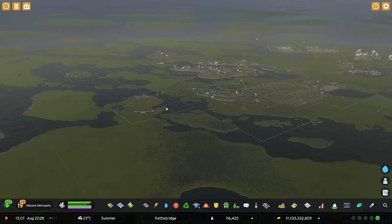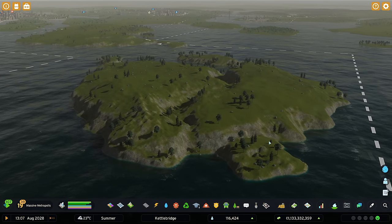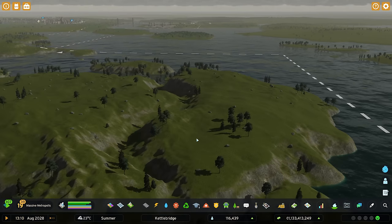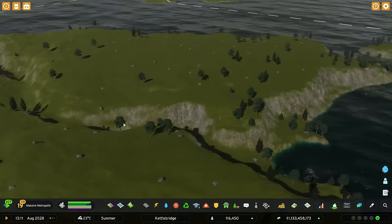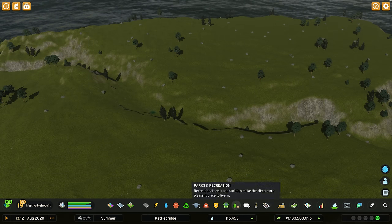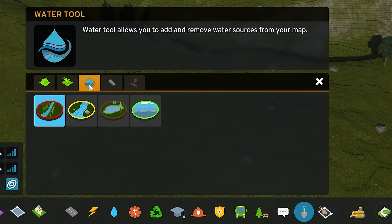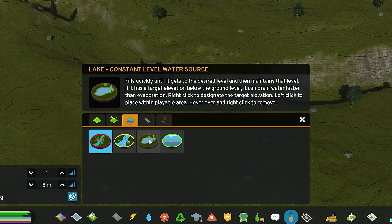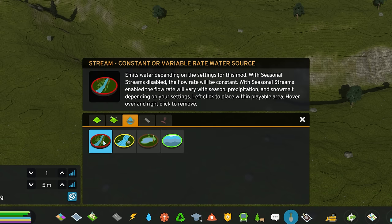Let's have a look at our little island and see what we can do to improve it. We're going to do a little bit of terraforming — not flatten the whole island out, but that little piece that runs through the middle I think should be a little river. We do have a mod that can help us with that: the Water Features mod by Yang Yang, which you can check out on the workshop. It adds a stream, a river, a lake, and a sea water source.